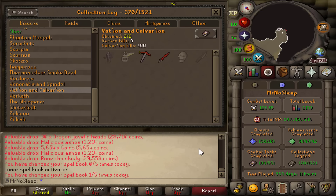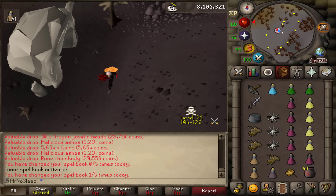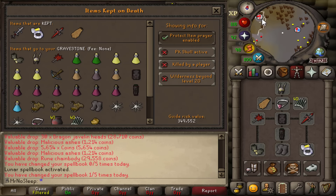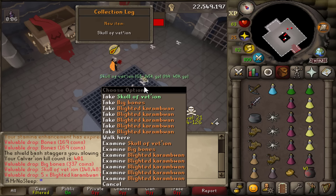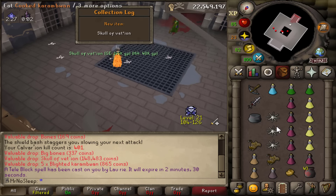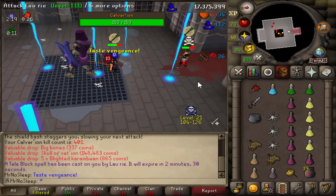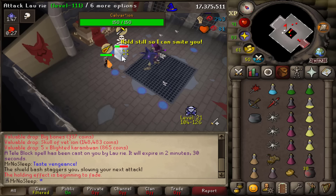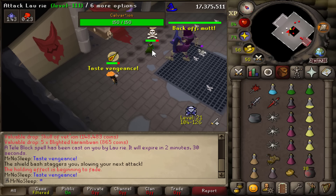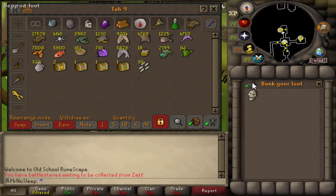Featuring none other than Calvar'ion — I've killed this boss 400 times and I'm still missing the Skull of Vet'ion, the Voidwaker Blade, the Ring of the Gods, and the pet. I need all of those items for this series. First kill at kill count 401 and — Skull of Vet'ion! Then immediately we're getting teleblocked by a pker — an absolute salad warrior using that new crossbow. We use the ZGS on him: a 54 to the face, Ice Barrage, blocking him. He teleported in shame and we bank the Skull of Vet'ion.